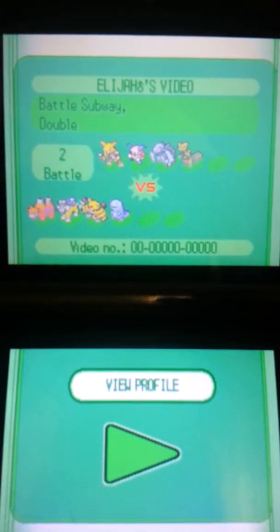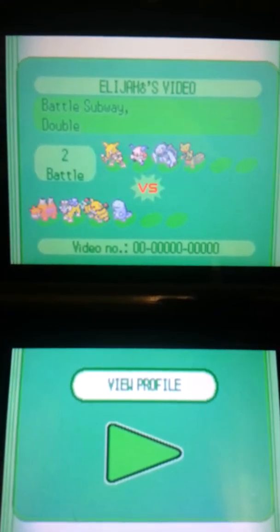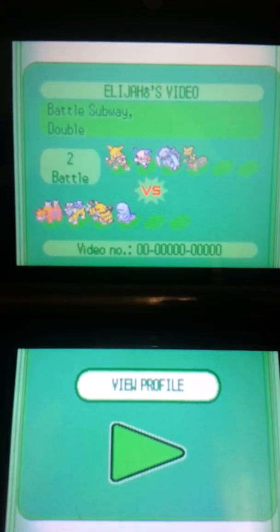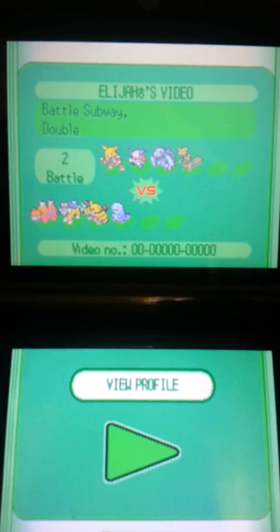He's holding the Quick Claw. I got my Ryko, he's holding the Air Balloon. I got my Electivire — I don't even know what he's holding — and I got a Quagsire, and he's holding Leftovers.